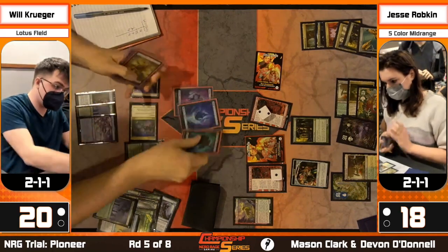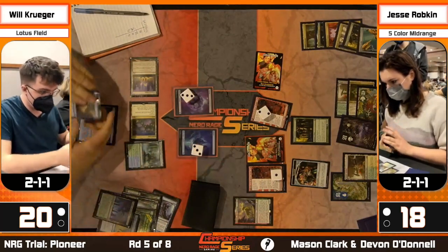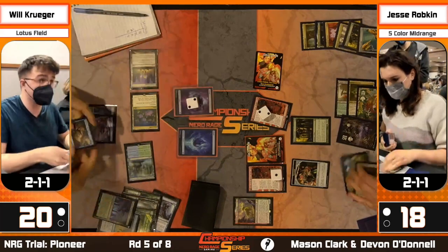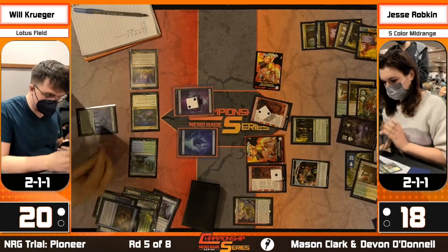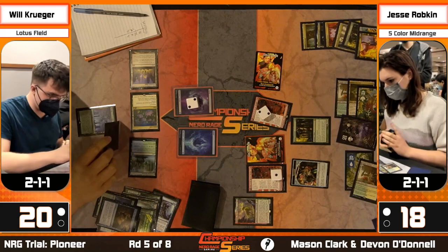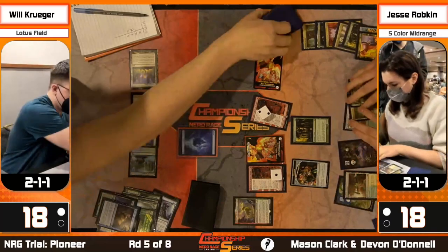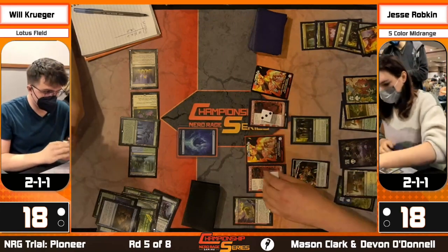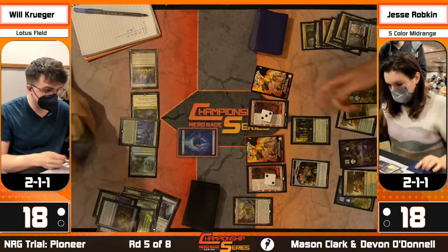Lots of different reasons why Krueger could be targeting things here. Does Jesse have a counterspell for Pour Over the Pages? If so, Will doesn't have much left. And there's Dovin's Veto - Will's turn is basically stopped with two black floating, not really a ton else he can do. He's thinking about playing Otowara, which is a great way to stop Fable from killing him right away. Looks like he'll keep the Otowara but play Boseiju without Hidden Strings - he's also one mana away from Zacama.